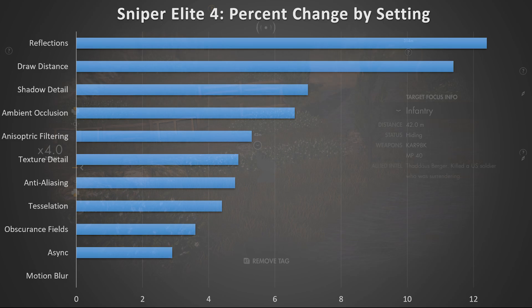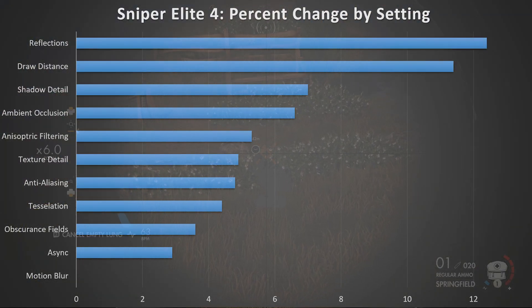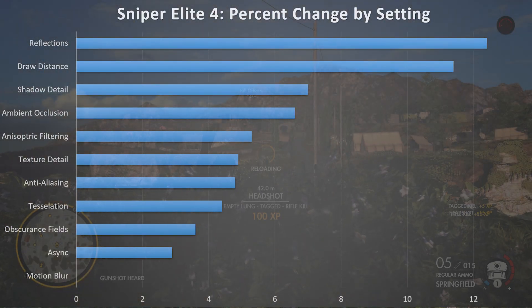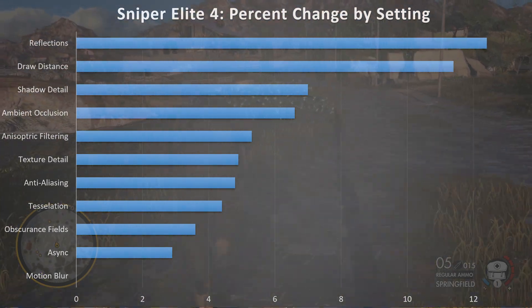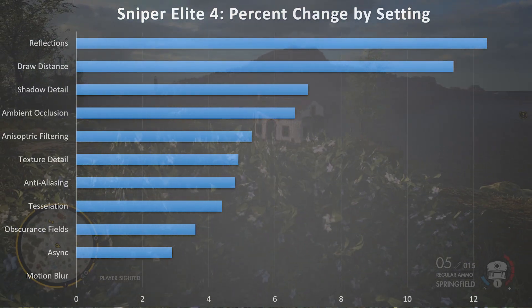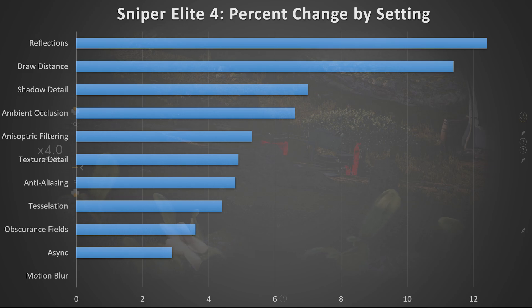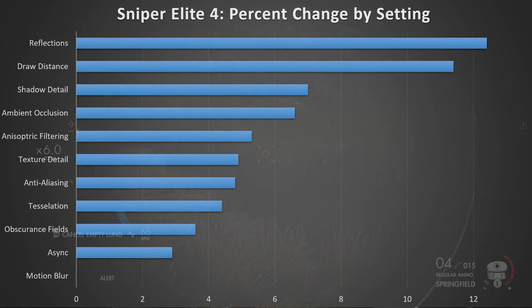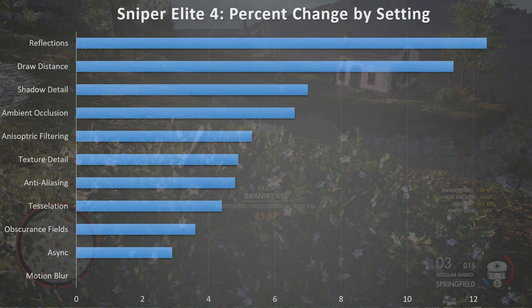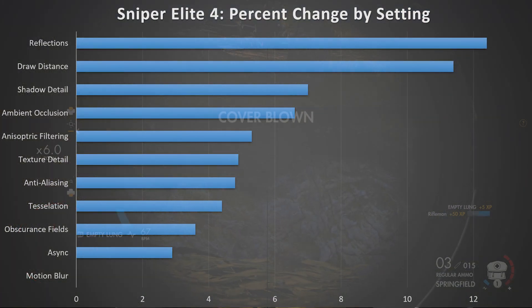Next is draw distance, giving you an 11.4% change in FPS. The problem is that draw distance is kind of important in a sniper game, so it's really hard to turn this off. Those are kind of my disappointments — the two biggest things you can do for frame rate are also the two that provide the most visual improvement while playing. Bumping down, we have shadow detail, which gives a 7% change. It does affect visual fidelity quite a lot, but if you turn it all the way off, you're going to lose the shadows from the actual player, and seeing that this is a third-person game, that's a big bummer. Interestingly, turning it off still keeps shadows from the trees and environment.